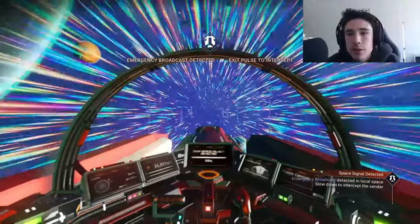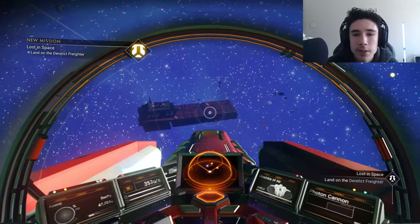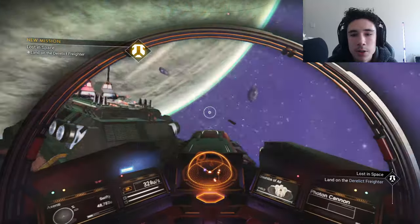It's going to tell you to exit the pulse drive, and once you do, you're going to see a freighter. You're just going to want to land on it and go inside.